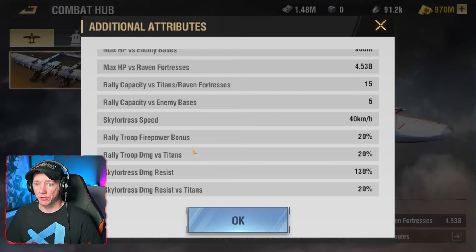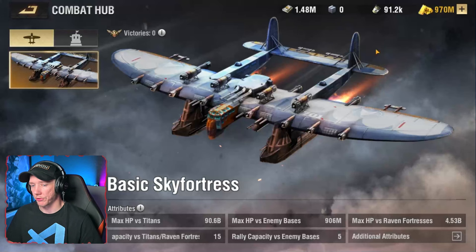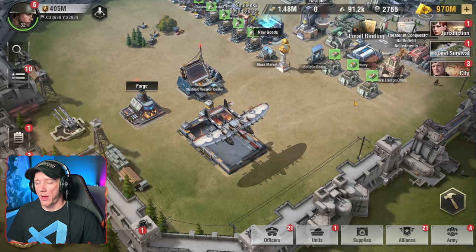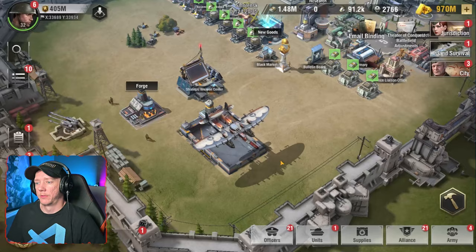Sky fortresses and titans do have a bunch of different attributes — basically attributes like a unit does. They have speed, firepower, damage, damage resist, and all that good stuff. So the immediate question you might be asking is how do you get one, how do you use it, and what does it cost?